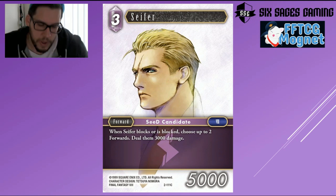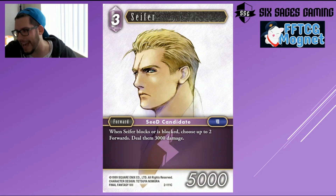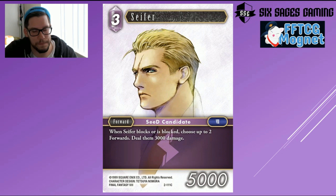The common Cipher variant, when it blocks or is blocked, lets you choose up to two forwards and deal 3,000 damage — potentially 8,000 total to whatever it blocks or is blocked by. But 3,000 damage doesn't do a lot unless combined with something like Black Mage. In a Lightning Ice tempo deck, you could play Black Mage to shrink something by 4k, attack with Cipher, deal 3,000, kill the blocker, and get through for damage. But generally two-card combos aren't the most reliable. Otherwise this is just a vanilla three-drop 5k, and the rare version is so much better we'll be focused on that one.